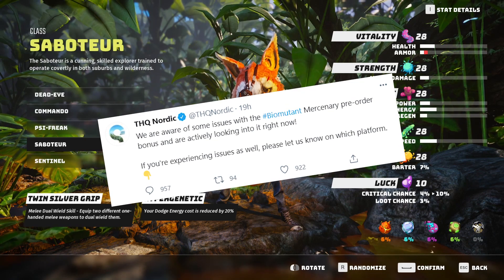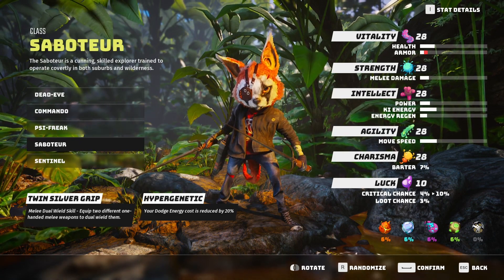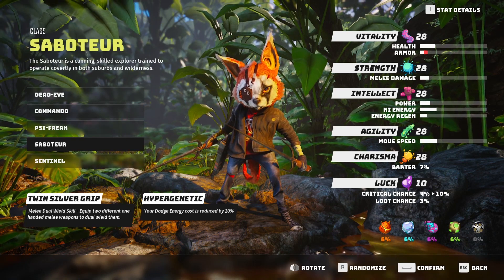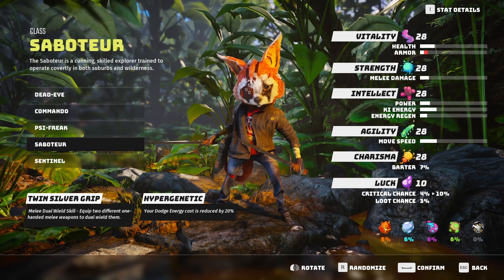As for PS4, Biomutant tweeted that they are aware there is an issue with the mercenary class showing up there. There is no official fix, but there is a possible workaround: if you have a mobile device, download the PlayStation app, find Biomutant in your library, and select 'Download to Console.' If anyone does get hold of it on PS4 using that method, let me know.